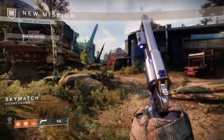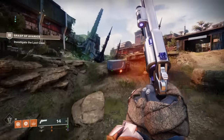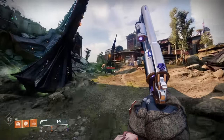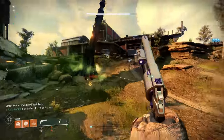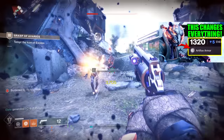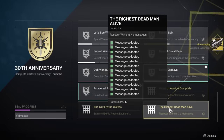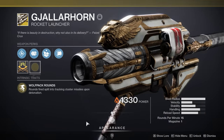What is up guys, it's ya boi Rick Kakis, and today we are going to be showcasing the ultimate guide for the Grasp of Avarice Dungeon — talking about not only the base mechanics and encounters, but also the changes to the Master Difficulty version, which rewards the powerful Artifice Armor. We also have the location of all the collectibles you need for an exotic ornament for your Gjallarhorn, all hidden chest locations, both the ones that award loot and the ones needed for the Gjallarhorn Catalyst.